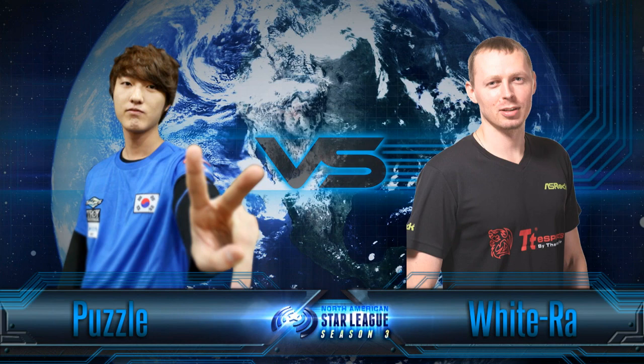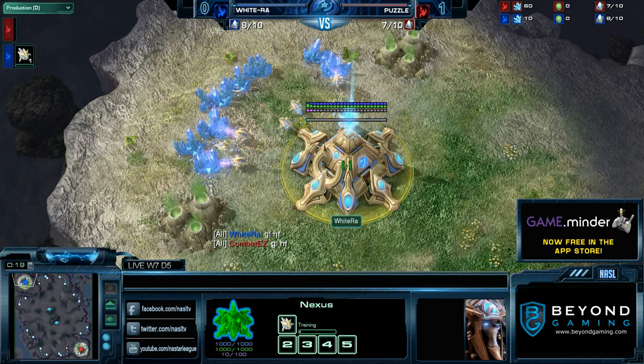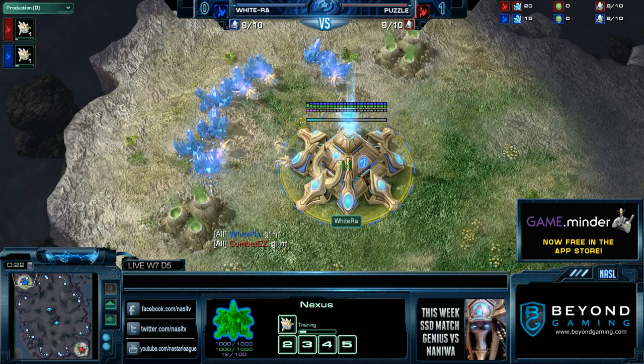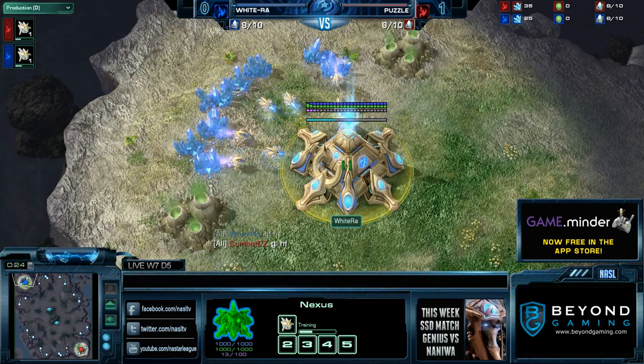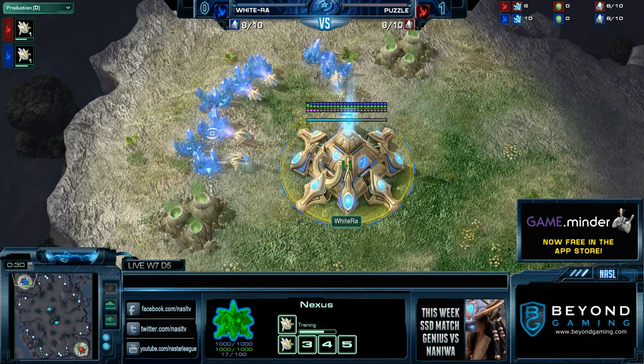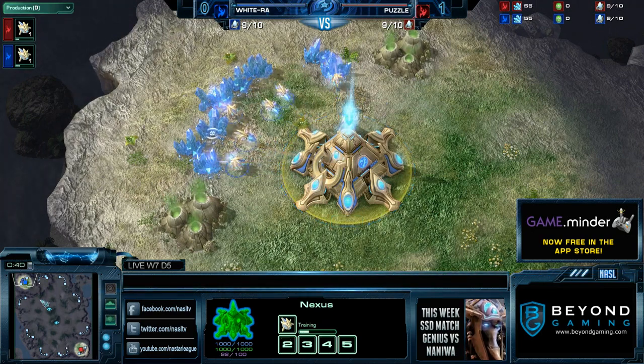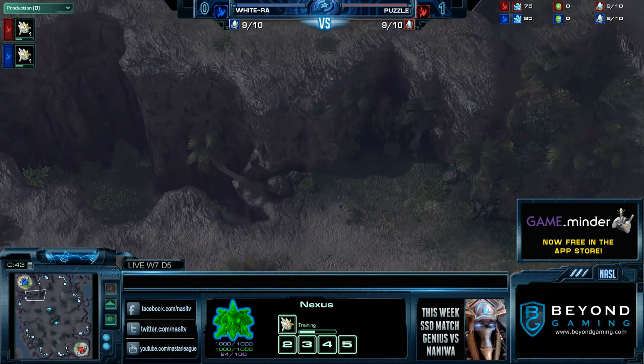Ohana, a map in PvP where it is incredibly safe to expand off of Robo, specifically Robos. There's nothing really you can do to break it. It's really hard to kind of maneuver in. Blink is kind of an option, but you don't really have that much room to wiggle around because the cliffs are pretty significant.